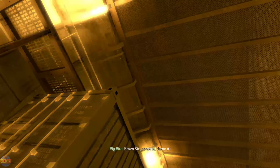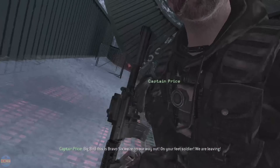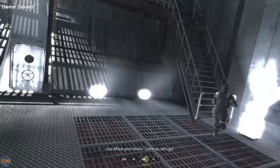Bravo 6, come in. Big Bird, this is Bravo 6. We're on our way out. Hold your feet, soldier. We are leaving. Head to the catwalks. Move, move, move. Move your R6. Come on, let's go.